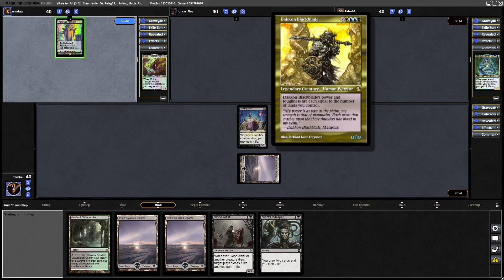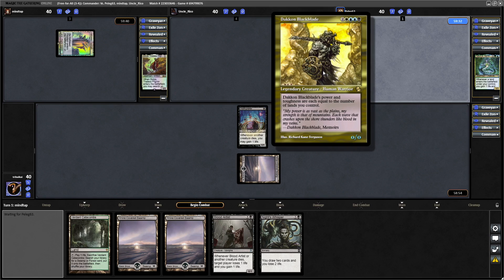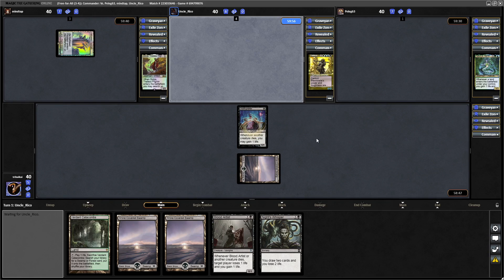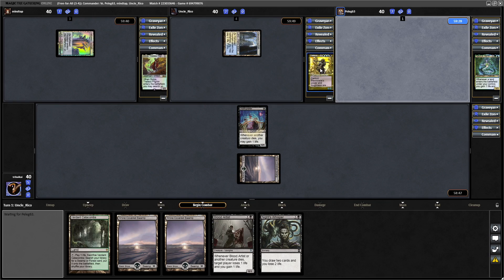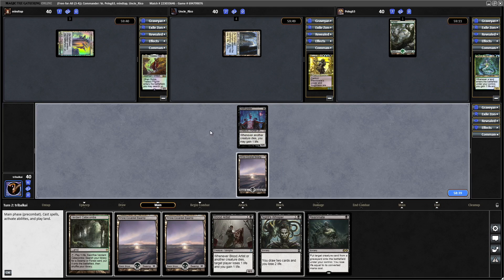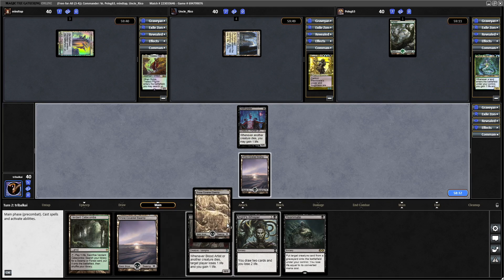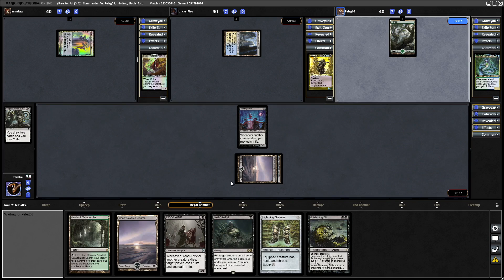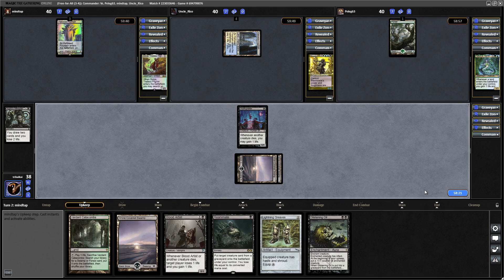If the Death Greeter eats removal, then so be it. I don't know how good Dakorn Blackblade is — its power and toughness equal the number of lands you control. Not sure how well you're going to ramp lands in Esper colors. I'd be very intrigued to see how our opponent does with that. You can get plenty of lands out of your deck with Land Tax and the like, but as far as actually getting lots of lands onto the battlefield in Esper, that's the challenge.